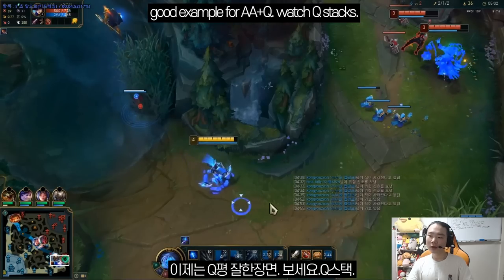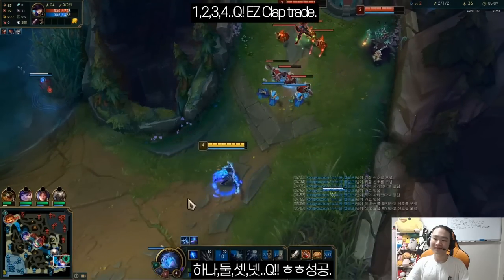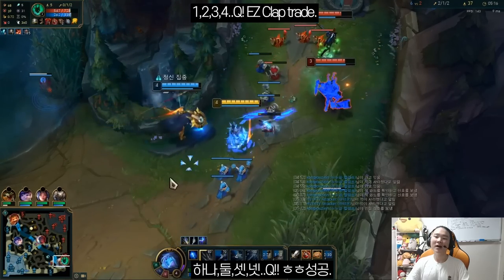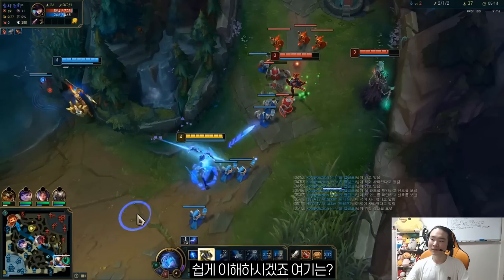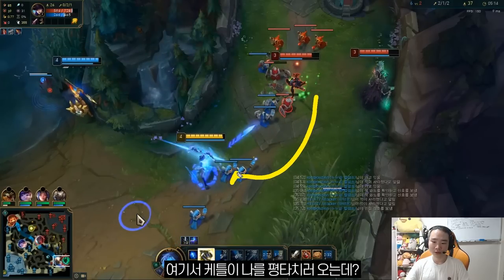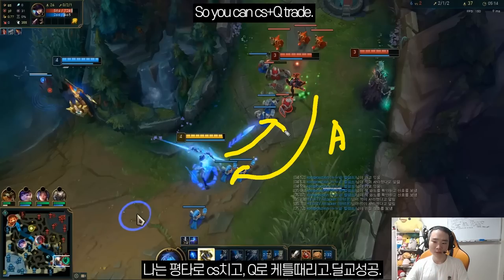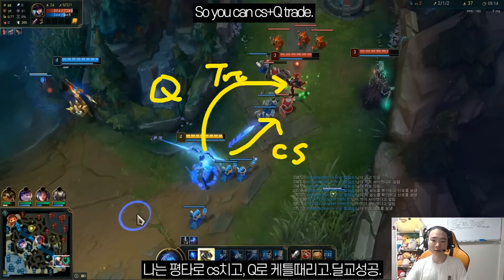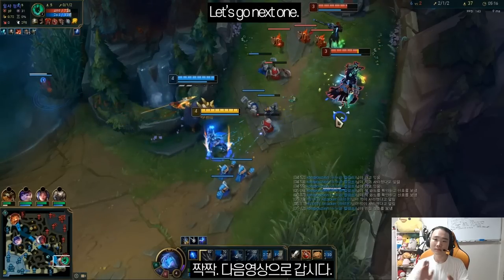Move on to the good moment. One — one, two — two, three — and there it is! That was a good one. You can easily notice this Caitlyn is coming forward to auto you because you're gonna hit a CS. But at the same time you're getting the CS AND pressing Q — trade. So simply: you won the auto Q. That's it.